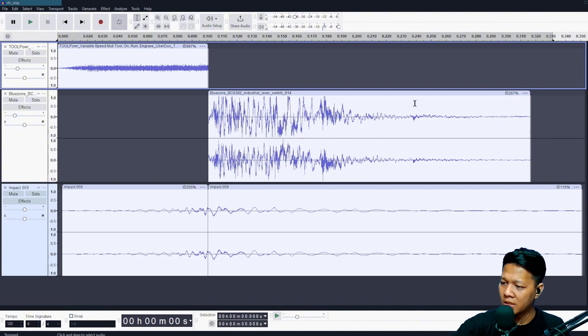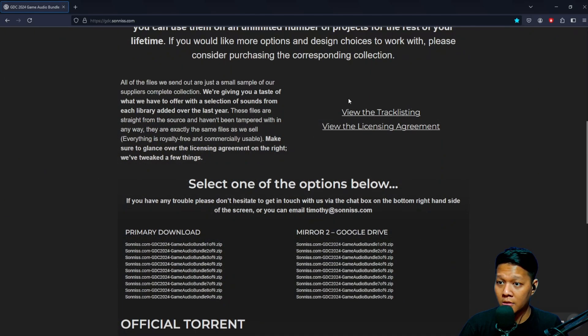Tied into Sonniss is the sound processing software I use — Audacity. Here's a sample from the Sonniss bundle — the sound effect for the robot in my project. I have different types of sounds and mix them together to create a new sound. When you get the bundle, it might have something like an industrial lever switch sound, but that might not be what you need, so you still need to do some work to make the sound effect appropriate for your situation. Links to everything I mentioned will be in the description.